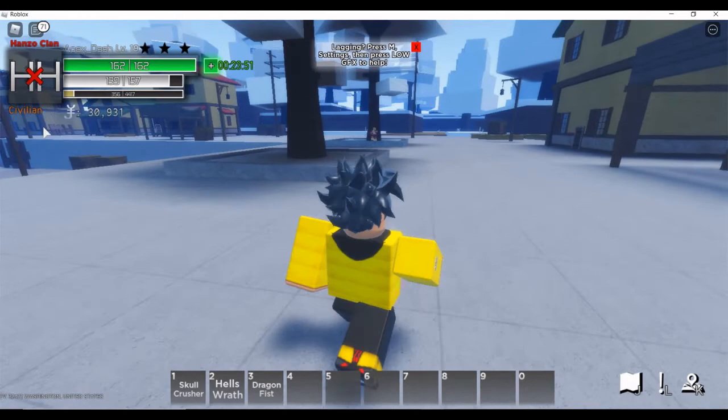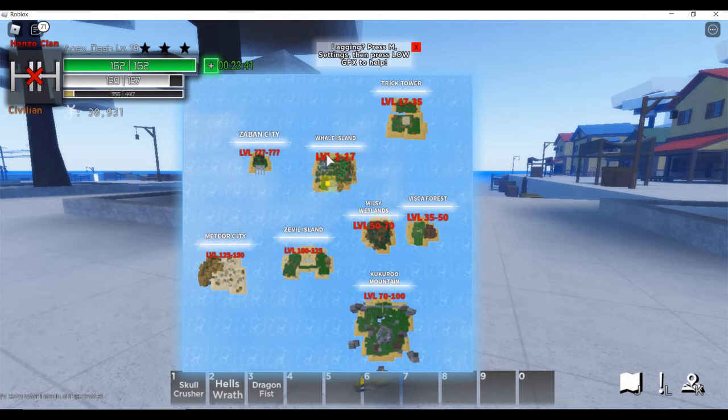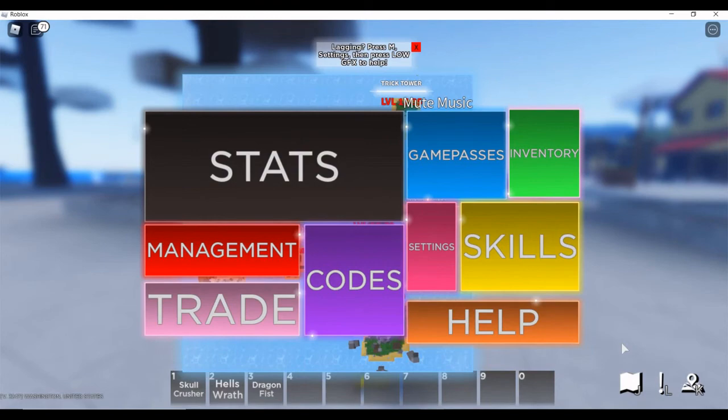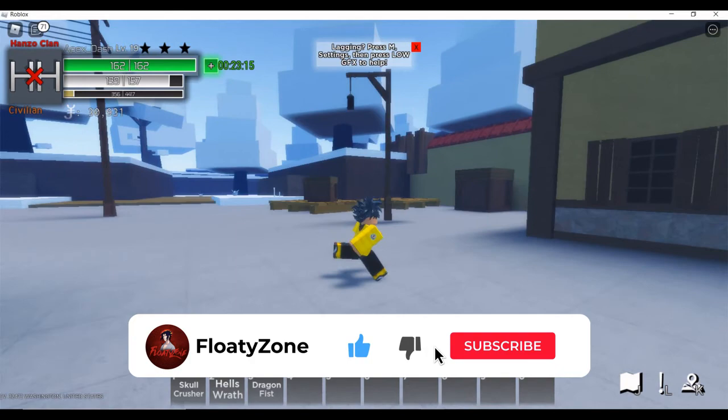Your currency — Yen or Belly, whatever they call it in this game — is used to buy stuff. Press K on your keyboard to see all the islands and what level they require. The starter island is called Whale Island, levels 1 to 17, so you stay here until around level 17. To find quests, press L and it's pretty self-explanatory from there. That's the starter guide — if you enjoyed the video please subscribe, like, and hit the notification bell!